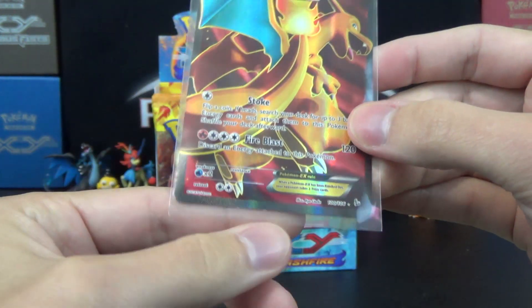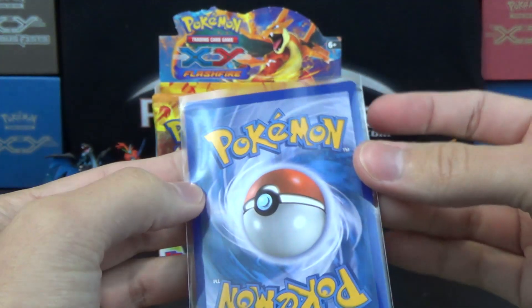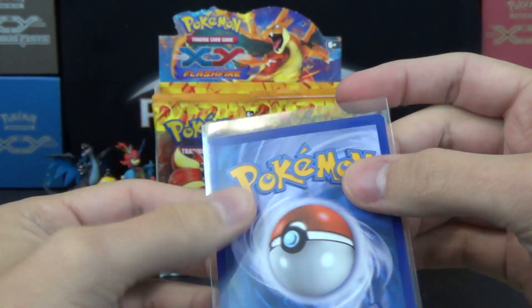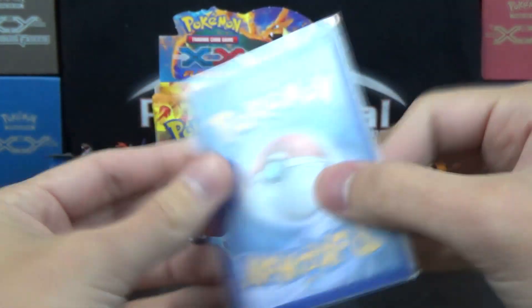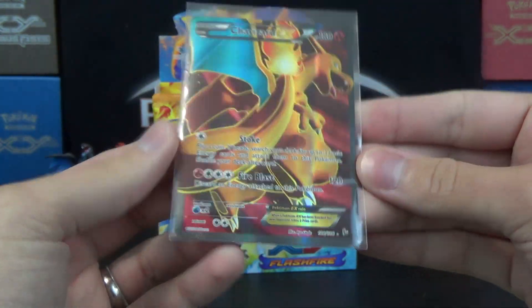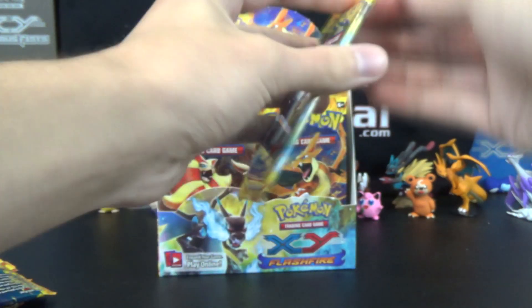PSA-wise, there's a little bit of white on the bottom front edge there. The back doesn't look too bad, a little bit on the left sides. Right side looks pretty perfect though. Probably won't be a 10, but still an awesome pull. Center might be a little off too, but very awesome — always love pulling that card.